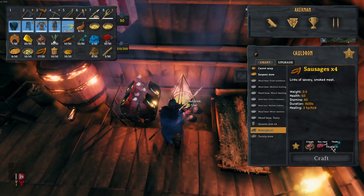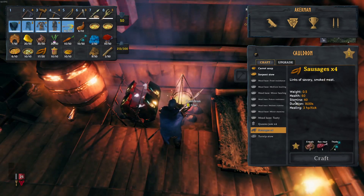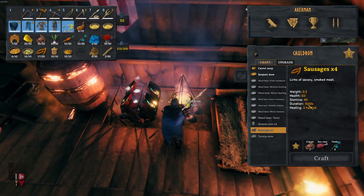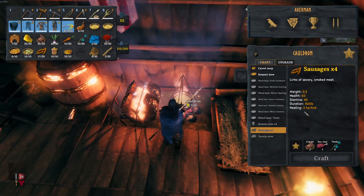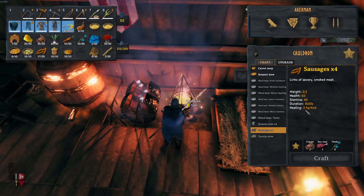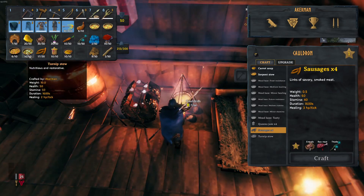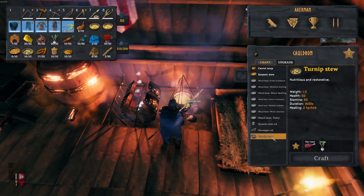The next one is sausages. To craft them you'll need entrails, some normal raw meat, and thistle. Sausages are really good — they don't weigh a lot at all. You get 60 health bonus and 40 stamina, it lasts for 1600 seconds, and you get 3 HP healing.